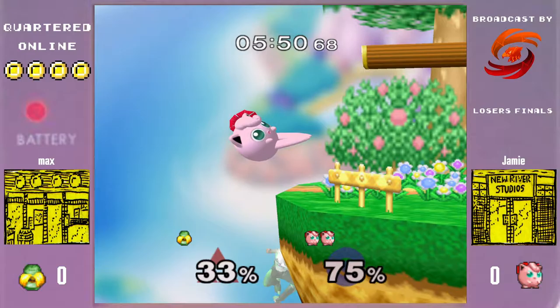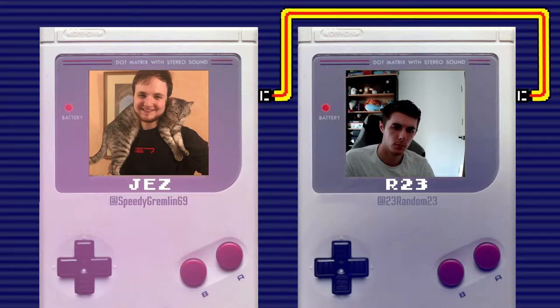Everything so far is kind of working out for Jamie. I like that late option from ledge — kind of safe on CC, safe on shield as well. She gets an RTC rest on Max's get-up attack on the slide part. Yeah, really convincing game.